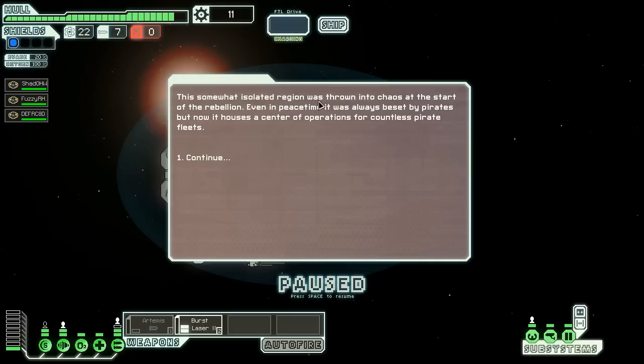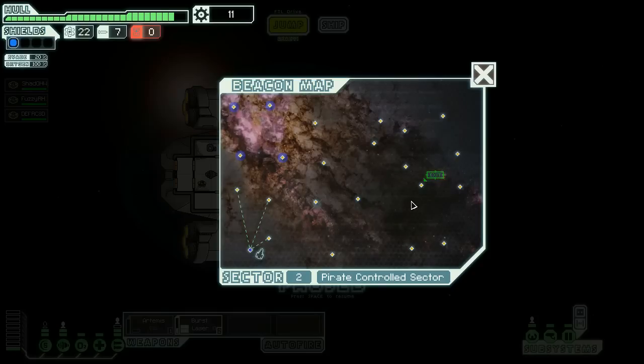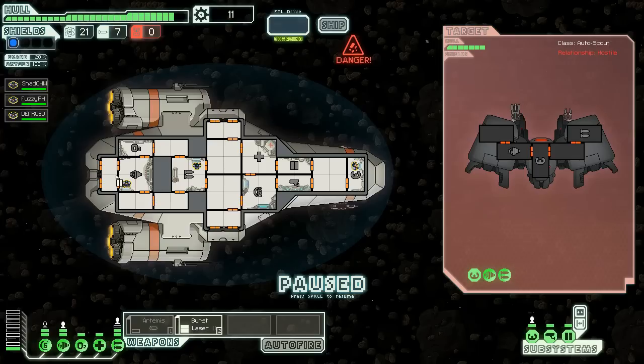This somewhat isolated region was thrown into chaos when the rebellion started — even in peacetime it was always beset by pirates, but now it houses the centre of operations for countless pirate fleets. We enter an asteroid belt to discover a rebel automated scout here — prepared for a fight. We're going to take some hull damage, but let's burst-laser their weapons and also charge the Artemis to fire at their engines — let's cripple them.